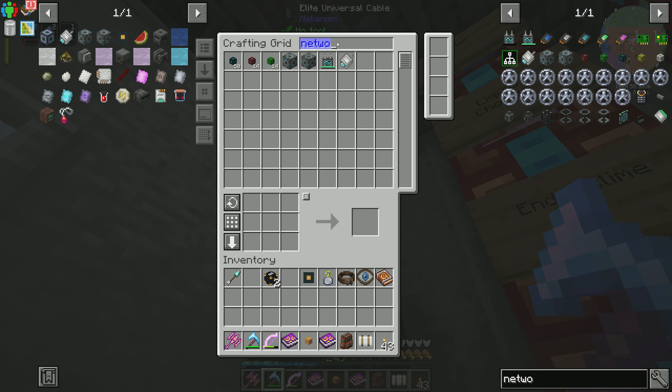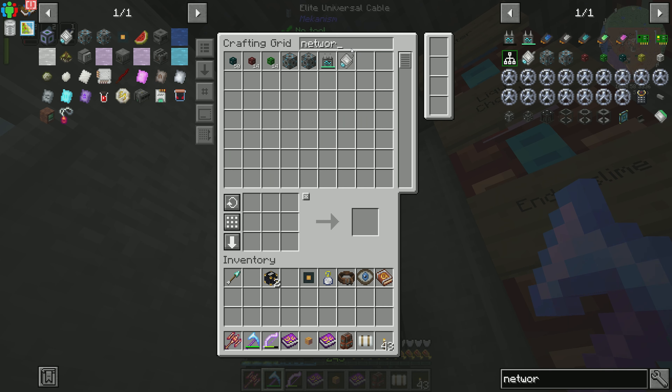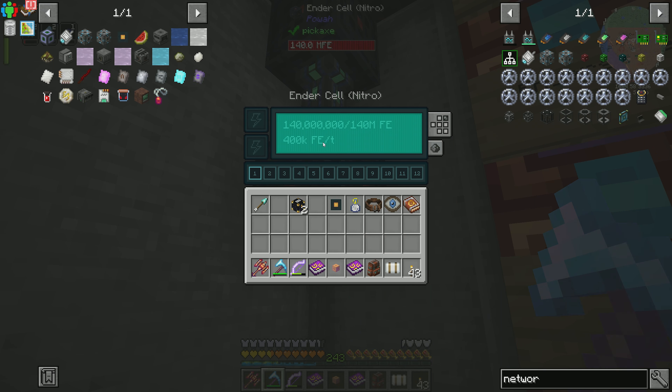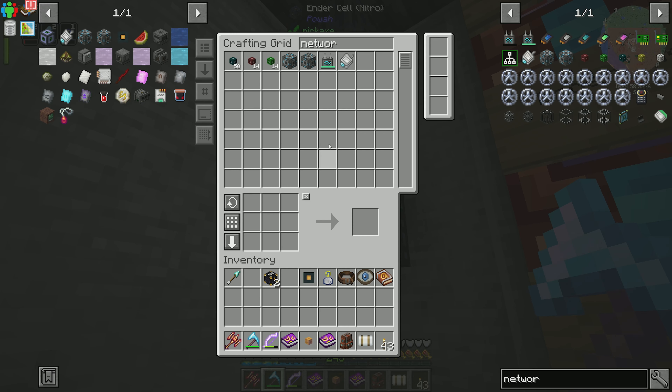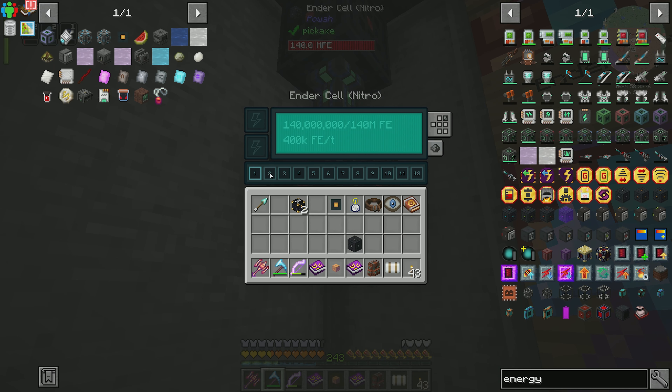It is being pulled from our energy cell. Normally you don't have to do this — you'd probably replace your energy cell with your ender cell, since it acts as a battery. You can pull in and do everything this can do as well as wireless power. I want both so that my wireless system has its own separate buffer. We are going to be gated by the speed from this elite universal cable, which is 400,000 RF per tick. Our nitro ender cell can only transfer at 400,000 RF per tick anyway, so it really doesn't make too much difference. The max output is 400,000 RF and this is only 18,000.